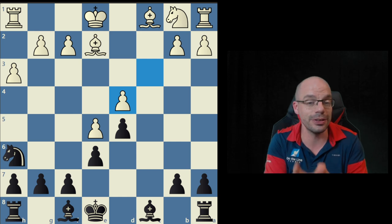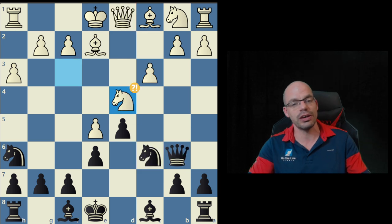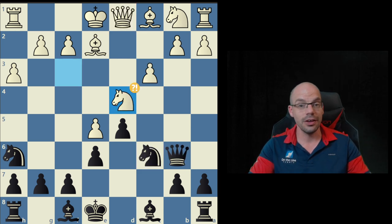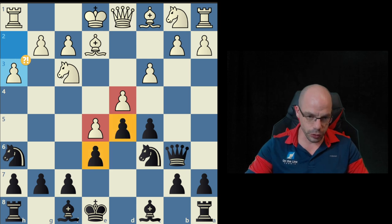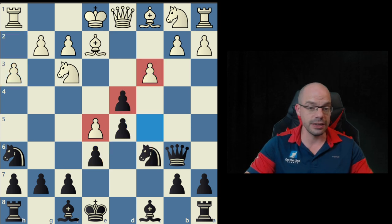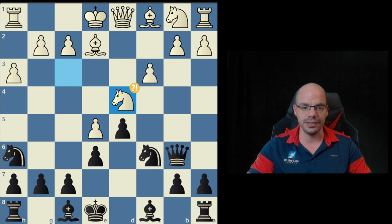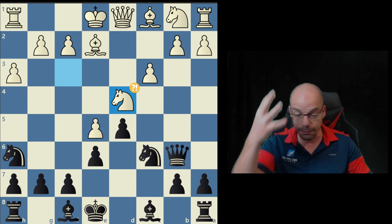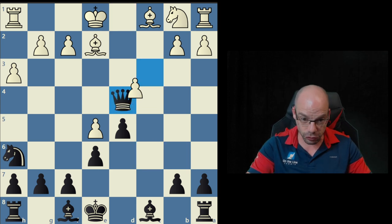There seems to be a ginormous gap in understanding French structures as far as the black player is concerned, because we would need to go back and say the reason why c5 is played in the Advanced French is because we would like to trade these pawns, which means this pawn has been separated from the chain and is now vulnerable. So when we have a crazy move like knight-takes-d4, we immediately go — hold on, that just did my job, E5 pawn is weak — as opposed to fixing their mistake and allowing them to connect the pawns again. This is literally French 101.